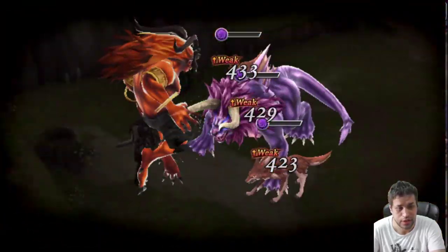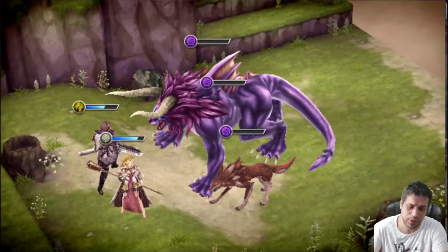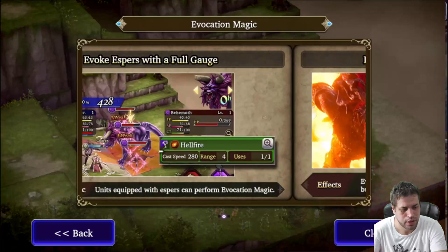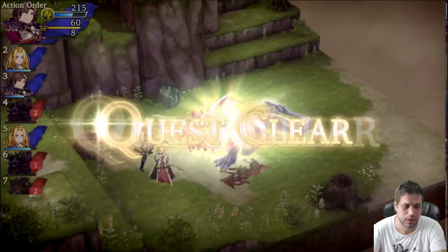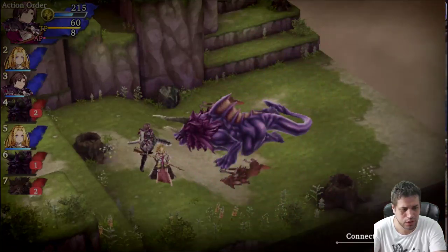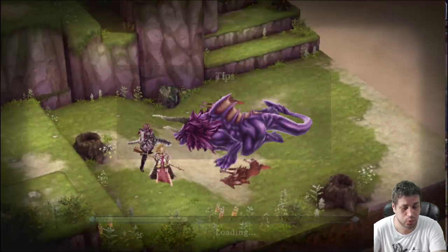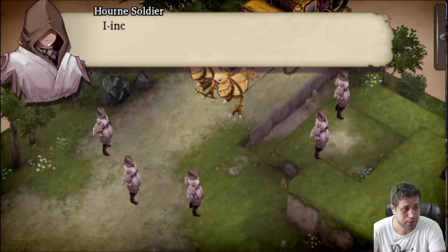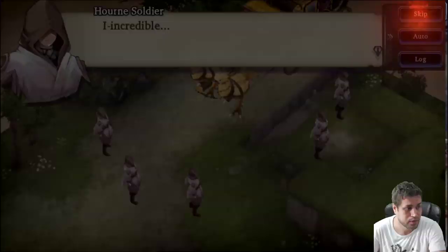You can also skip the Ifrit animation if you want to save time, but there is a CGI animation — very nice, just like Final Fantasy Brave Exvius. Now we finish with this and we'll be doing our first tutorial summon in the game. For those that do not know, you can get higher rarity characters from the first tutorial summon.